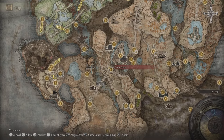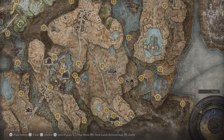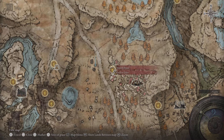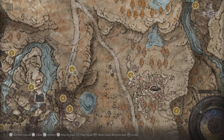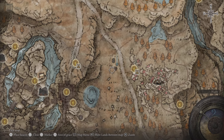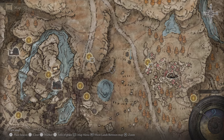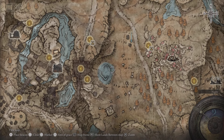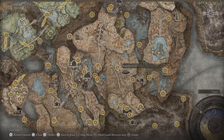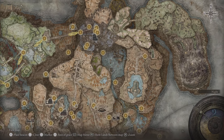For the Amber of Mesmer, head to the Moorth Ruins area. From the Site of Grace near Moorth Ruins, there's an encampment where you'll find the Amber of Mesmer. If you've already used those, there will also be some in the lake nearby.